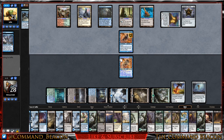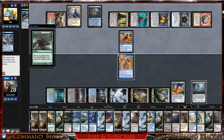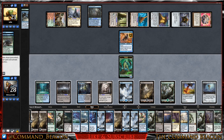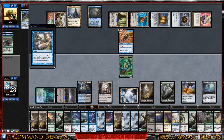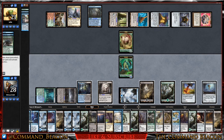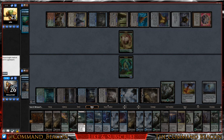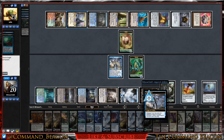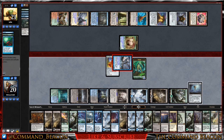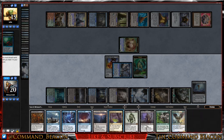Our opponent plays Fellwar Stone, then uses Beast Within on our commander and passes. We play Ancient Tomb and cast Curse of the Swine — they let it resolve. Then I go for Windfall; they Mana Drain it. We Reanimate the Frost Titan, tap down their Command Tower, equip Swiftfoot Boots onto the Titan, and tap down the Boar token, bringing our opponent to 15. We pass the turn.